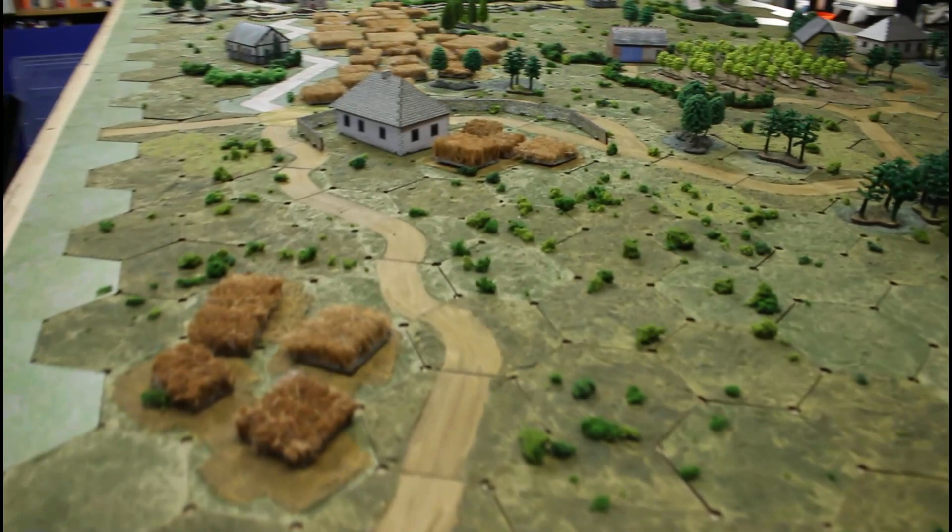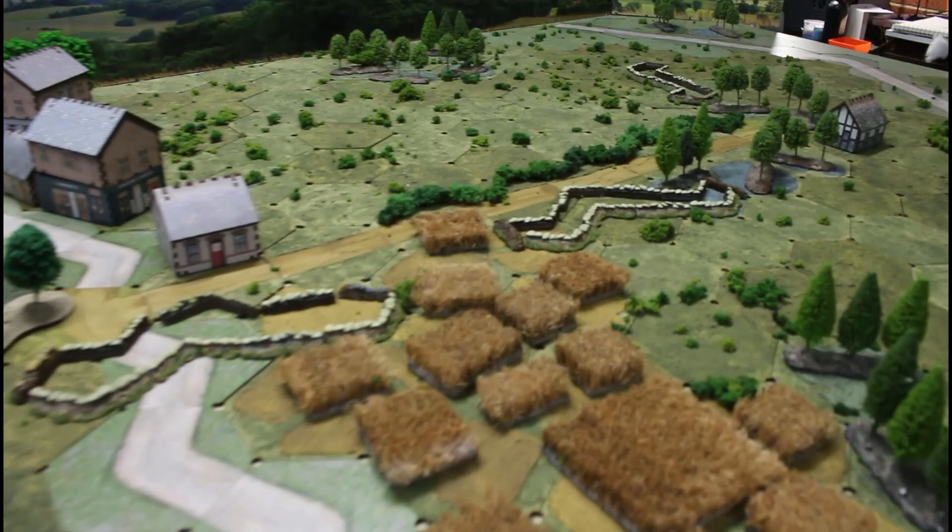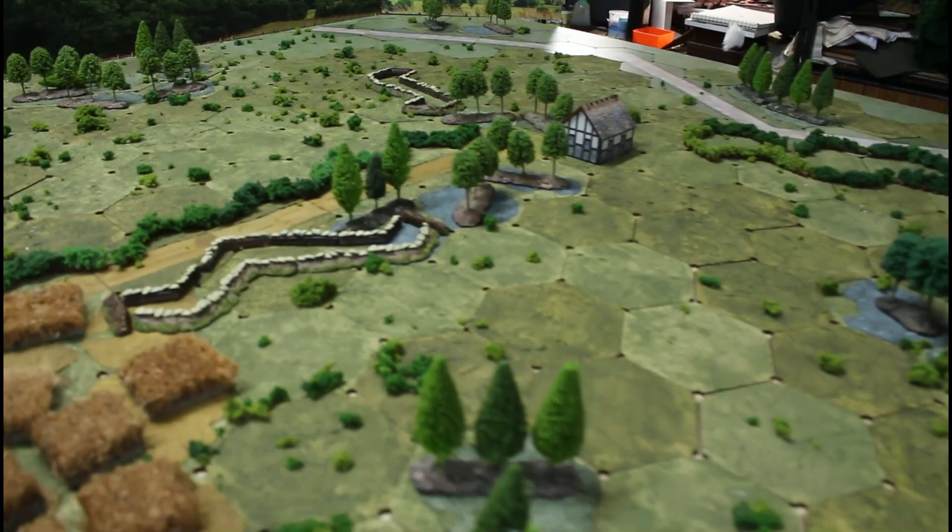Jadrain, Belgium, 13th of May 1940. While the Belgian forces were falling back in disorder, the French Cavalry Corps again deployed over a 40km front between Tremont in the north and Huy in the south. Its mission: to perform a delaying action to give the infantry divisions the needed time to set up according to plan.